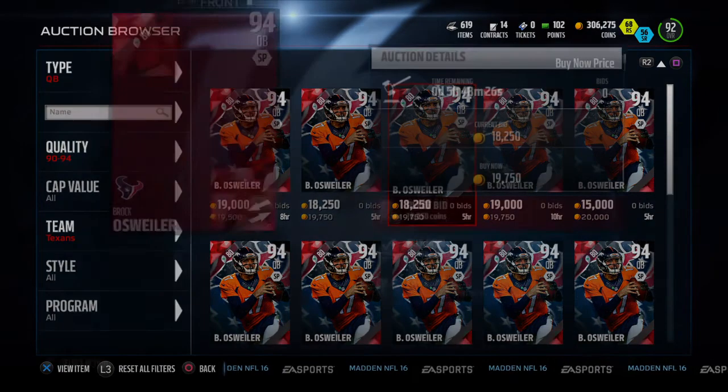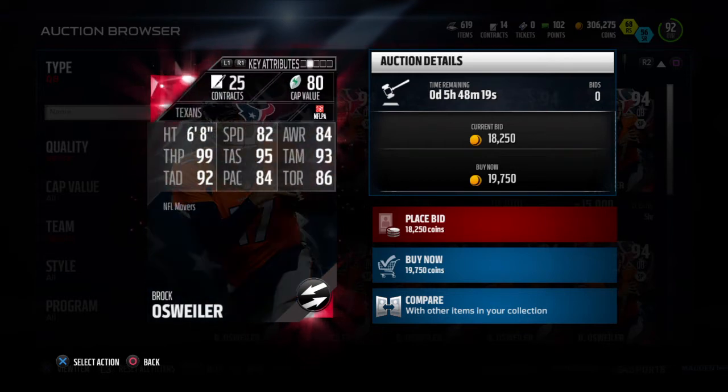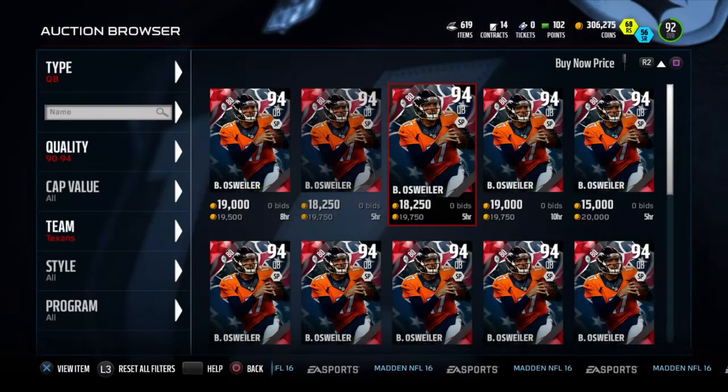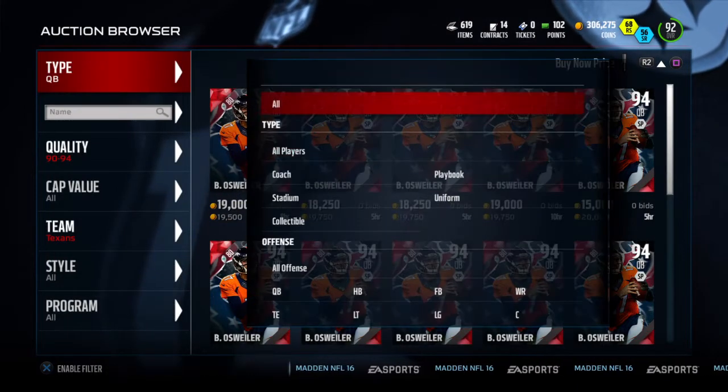His throw on the run is actually pretty good. I tried him out when he first came out — I got him for like 40k, and in a couple hours he was down to 20k and I was so pissed because I spent an extra 20k getting him. But yeah, his throw on the run is way better than 86. This is just a really great card and I think he's the best quarterback for under 20k at this time in Madden.